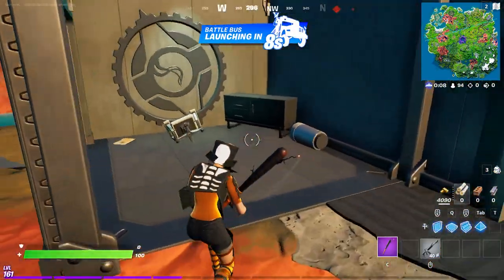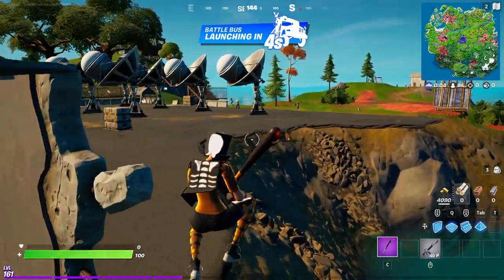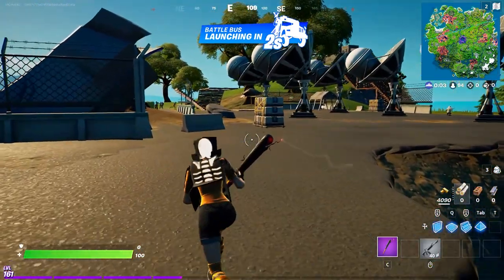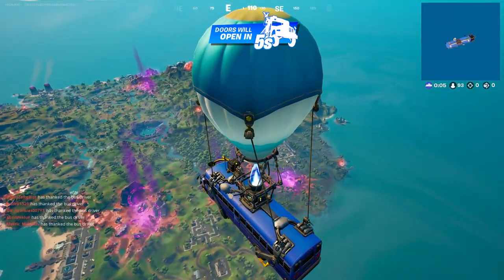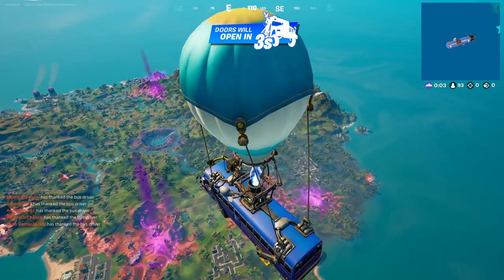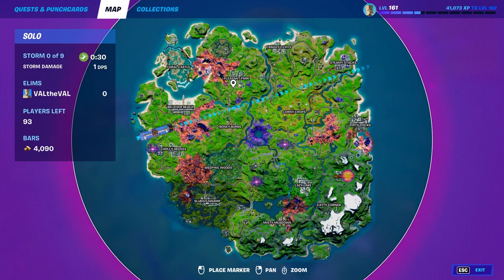I think it's called the Chili Chug Splash — it's supposed to be like a regular Chug Splash but it also gives you the effect of a chili pepper, so you get to move fast and it heals you. I believe it's supposed to be exotic rarity, and I'm not really sure if it's supposed to recharge like the Chug Cannon or if it's just a one-time use like minis or a big pot. We're gonna have to wait and see.